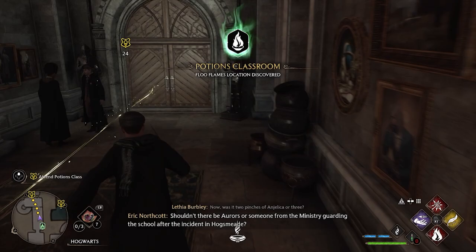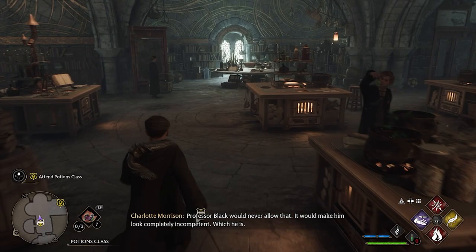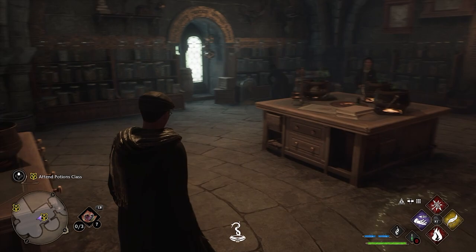The player wonders if there should be someone from the Ministry guarding the school after recent incidents. They joke they don't see Snape around anywhere, which is a good thing.